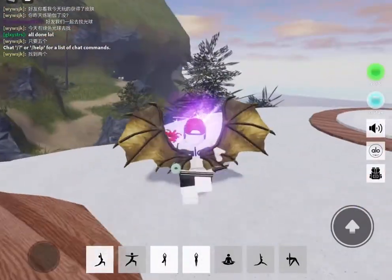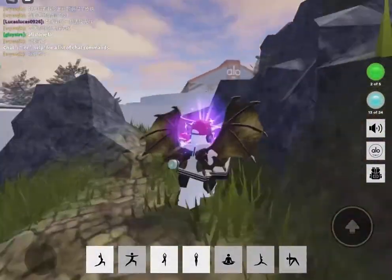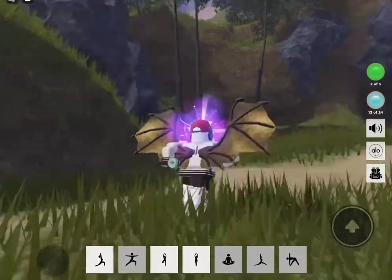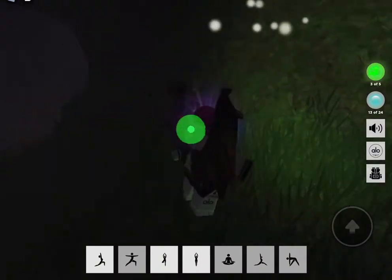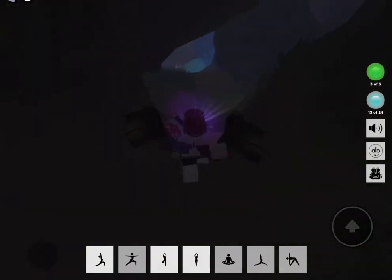I found what I think is the third orb. If you come to this Alloy area, right near the big meditation square, and come around this little cliff side, there should be one in a new cave area — it's just hiding in there.